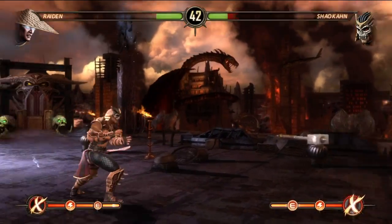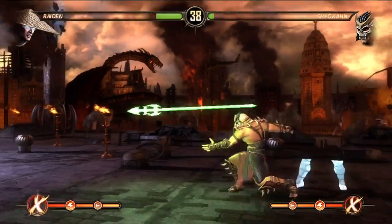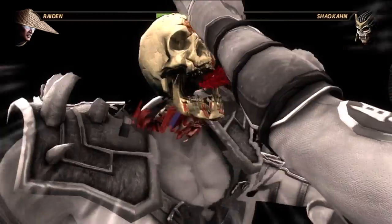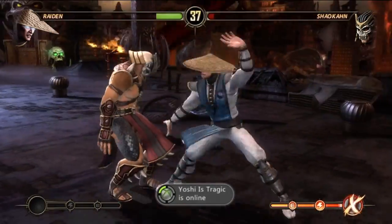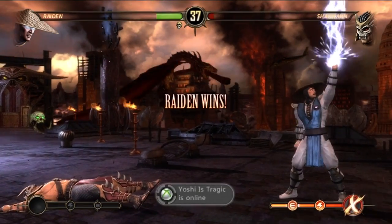Don't always teleport when he throws you the arrows, because sometimes he may be waiting for you. Right now I just used the X-ray quickly because I was kind of scared he was gonna get me — I didn't want to risk it. So I win this round.